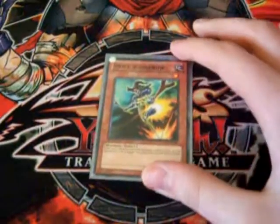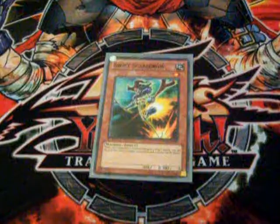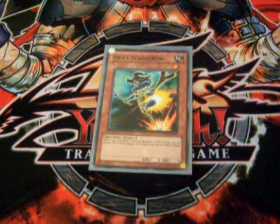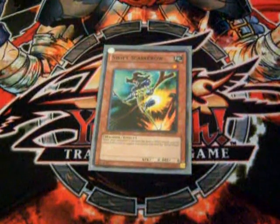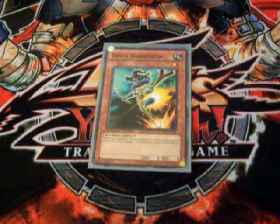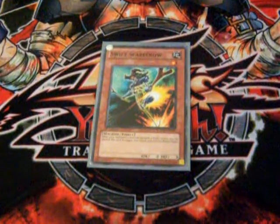Now I will go to Swift Scarecrow, a similar card to Battlefader — mainly the same effect and the same stars: Level 1, 0 attack and defense points. This is a Machine type and Earth attribute.